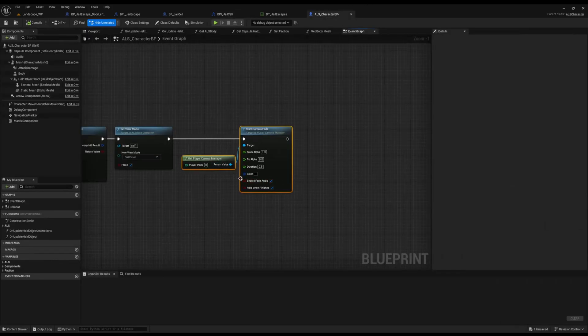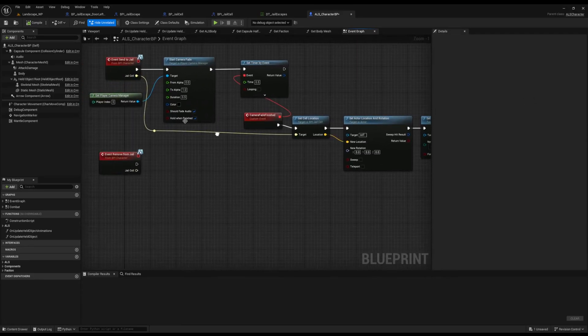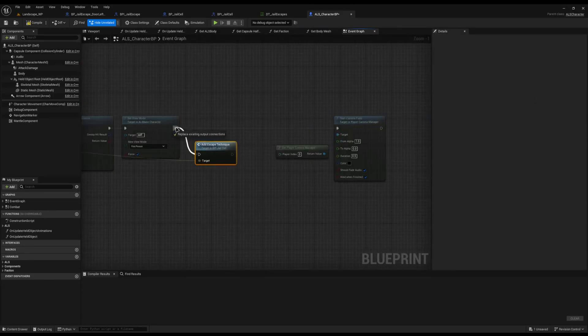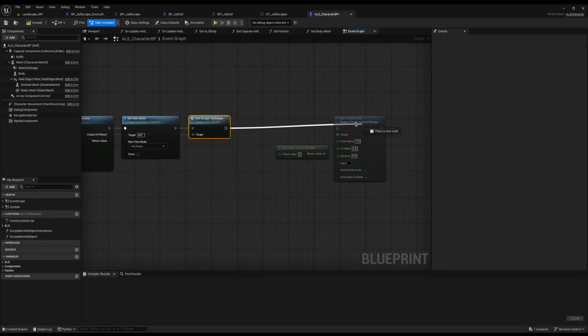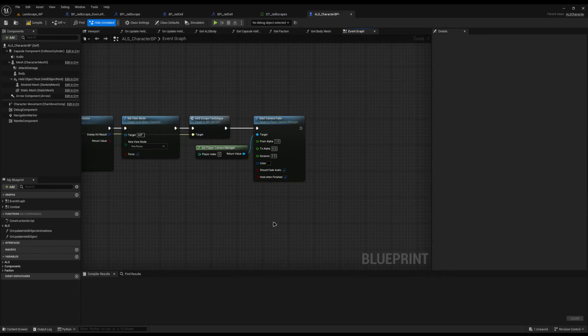Back on the player, just before we fade in, I'm going to drag off of the target and call add escape technique. So if it's spawning a trap door or unlocking the door by default, we don't need to worry about anything being spawned because the player won't see it while blacked out — which will be perfect. Now we can hit compile and save.